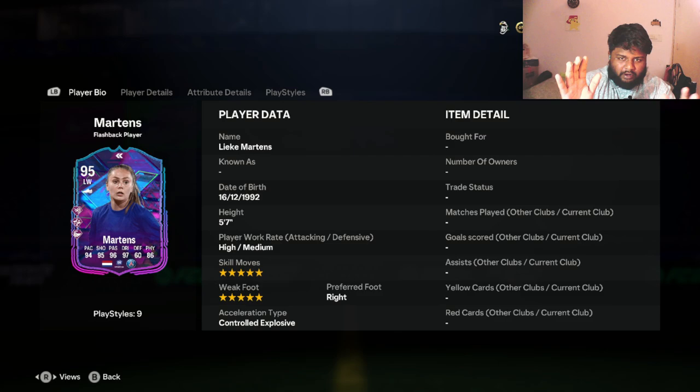I've been waiting for a good promo card, that's why there haven't been many player reviews recently. EA for some reason are obsessed with flashback players — they've been releasing them for the past three days. I thought I kind of need a left wing option, so I saw Martins is there as a left wing card, 95 rated, and decided to do a review on her.